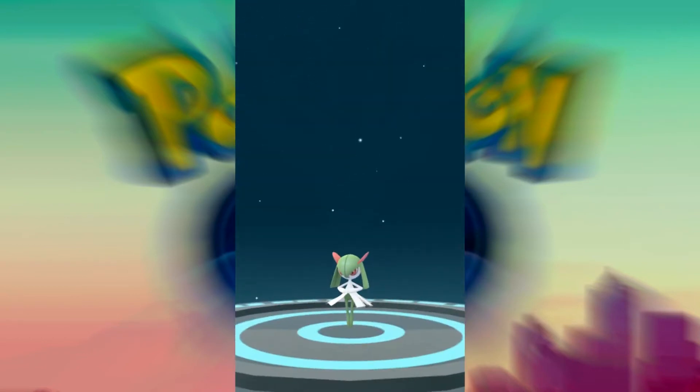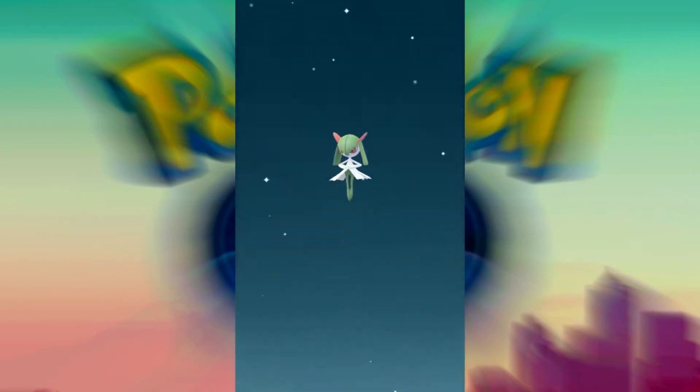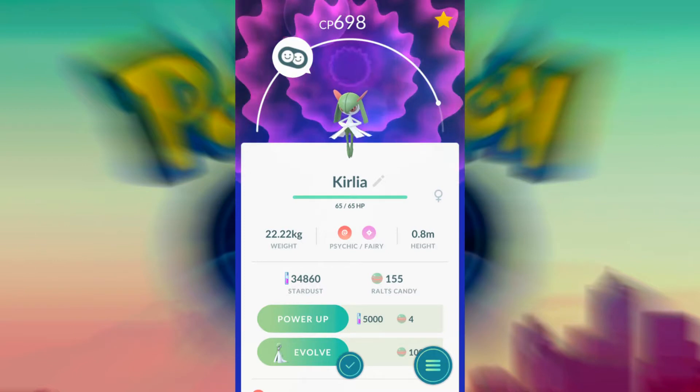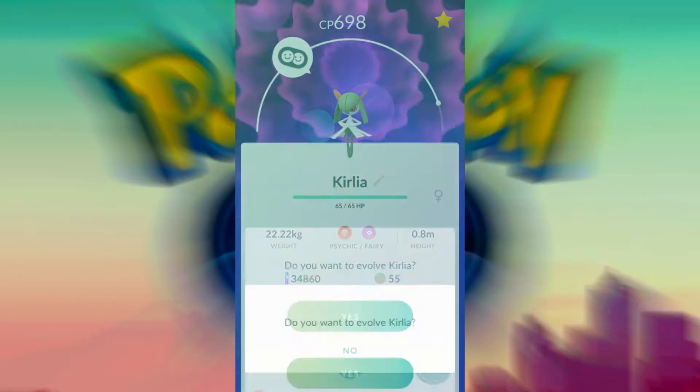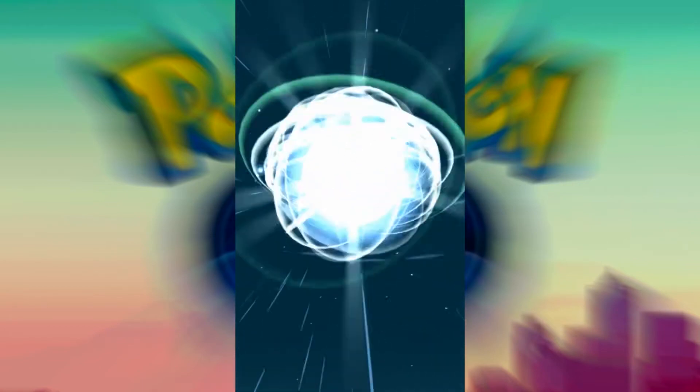In today's episode we'll explore the epitome of elegance and grace that is Gardevoir. Gardevoir becomes more and more sleek as she evolves — she starts out just as little Ralts, so cute, then she hits puberty and evolves into Kirlia, then finally she blossoms into Gardevoir, a proverbial psychic and fairy queen.